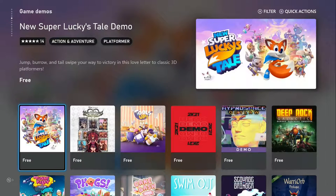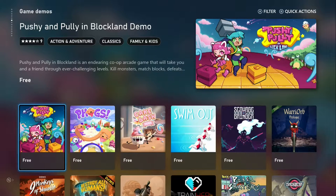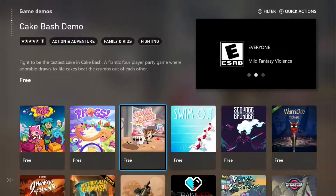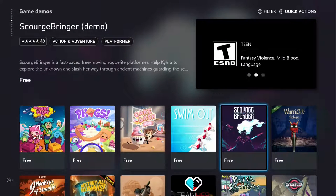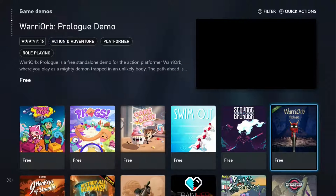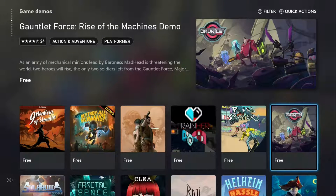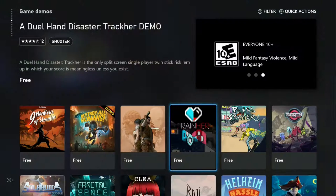New Super Lucky's Tale, Pushy and Pully in Blockland, Frogs Cake Dash, Swim Out, Scourge Bringer. I'm not sure what this one is trying to say — Worm, Worm Arm Prologue maybe. We have Gunvault Force — whatever that is — Pixel Stalker, A Dual Hand Disaster.